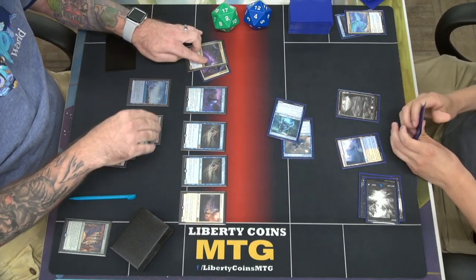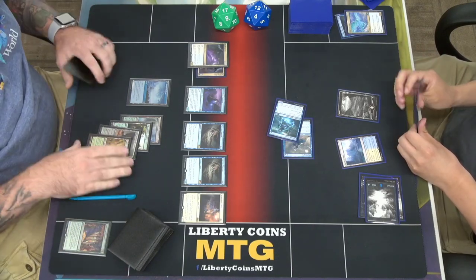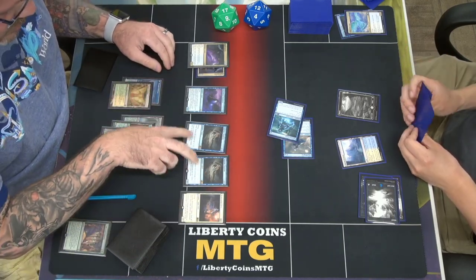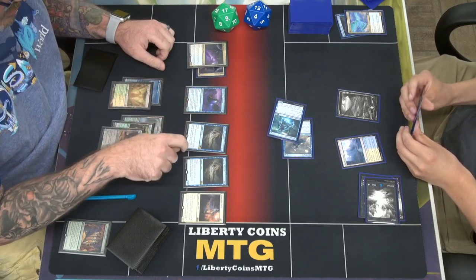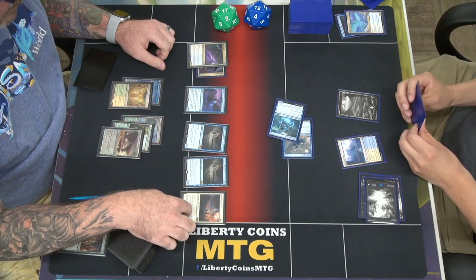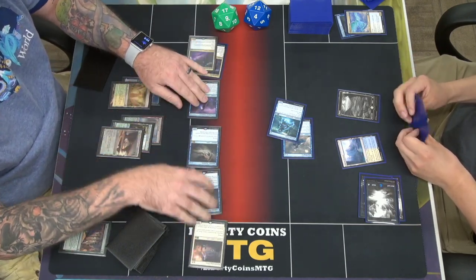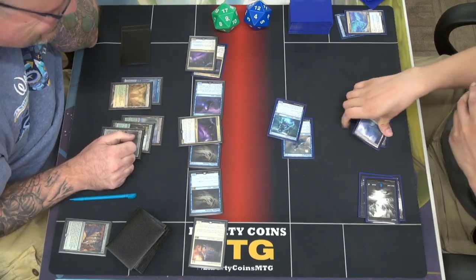Might just be game. We got bonuses for two — 2, 4, 5, 6, 7, 8, 9, 10, 11, 12, 13, 14, 15. Move to combat? Let's see what you got. You got a flash boy? Yeah, I do. Cool — I got the Spell Queller for it. That's game.